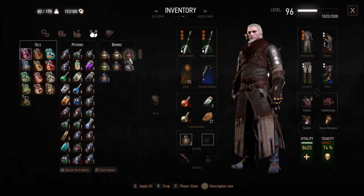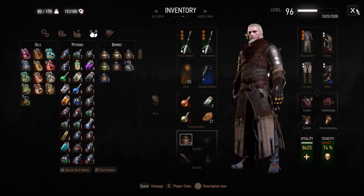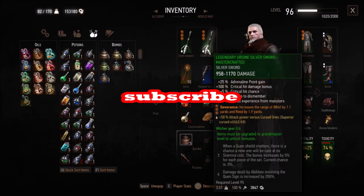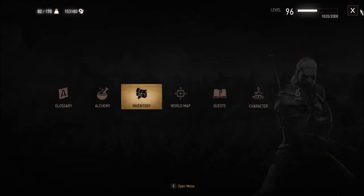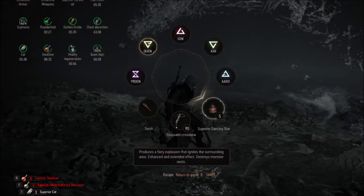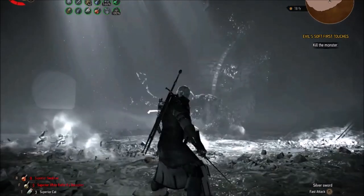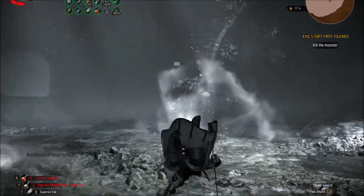Check out our video about the top five swords in The Witcher 3 Wild Hunt. Subscribe — we could really use some more subscribers. Let me know what your strategies were with the Frog Prince. Did you use Yrden traps? Did that help to keep him from moving? Put those down in the comments.